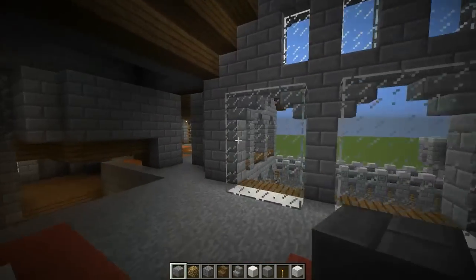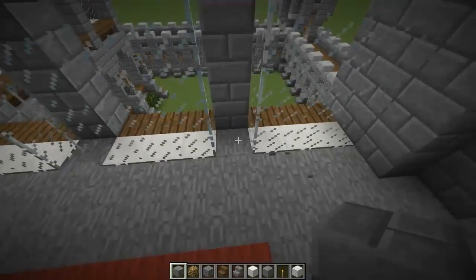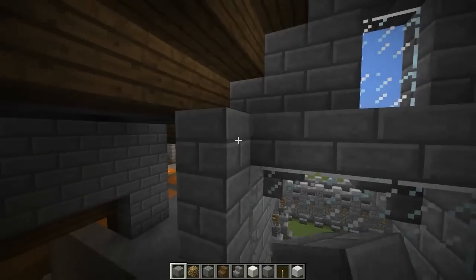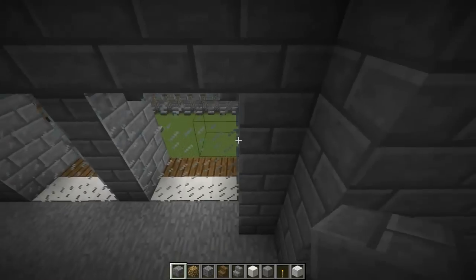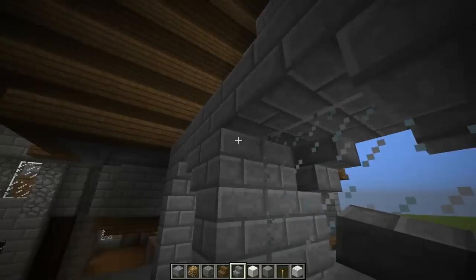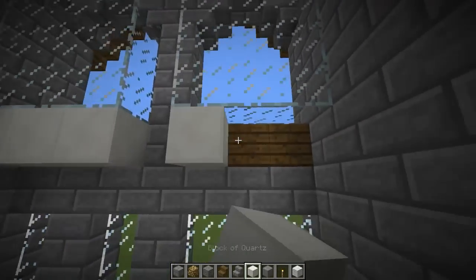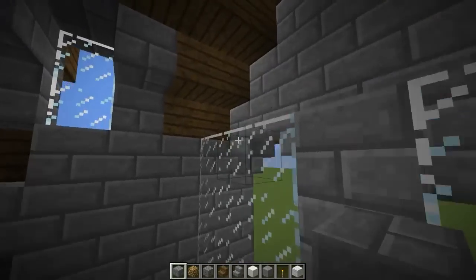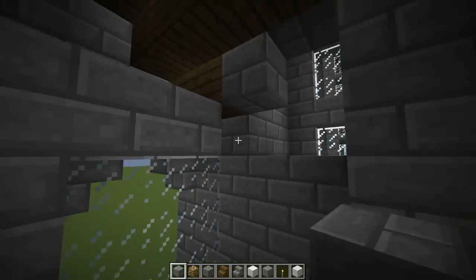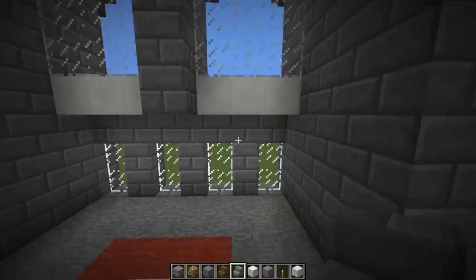So after you do that, you're going to come over here and build some archways for our windows and repeat the same pattern that we have on the outside. Right there it's flat, and we're going to add another layer on top of that. Right here, right there. Then put on our upside-down stairs. Just like so. Do the same thing for these windows — put the quartz underneath them, pretty much do the same thing. And then add in some upside-down stairs.